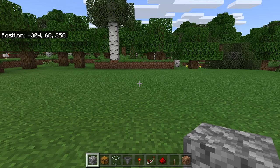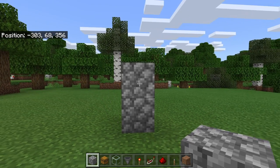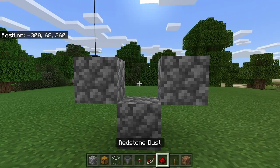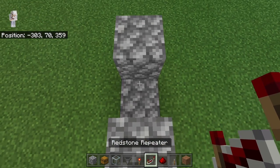The first step is to take some solid blocks — you can use any type of solid block. Place down two blocks, then place a block over here at this spot, then break the center block. After you've created that shape, come back to the front. Now place a lever over here, a redstone torch at this spot, and a redstone repeater over here.